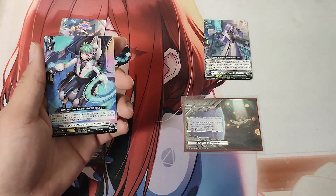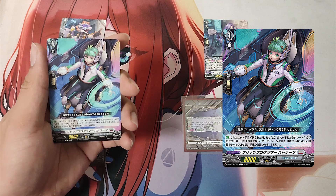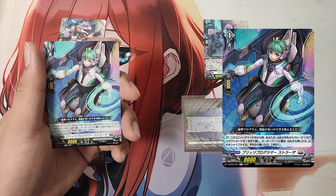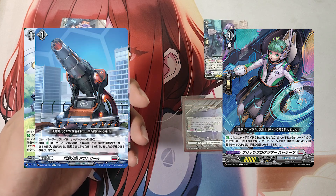The Grade 1, Blitz Programmer Strazer. Skill: Auto — when this unit is rode upon, search your deck or hand for up to 1 Grade 1 product card, put it into your order zone. If you search your deck, shuffle your deck. If you put a card from your hand, draw a card.